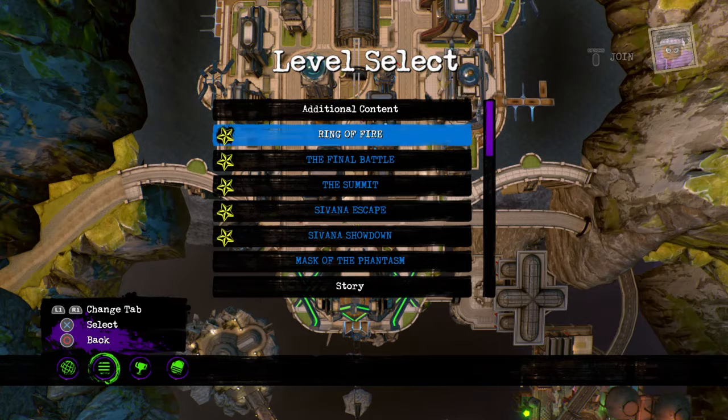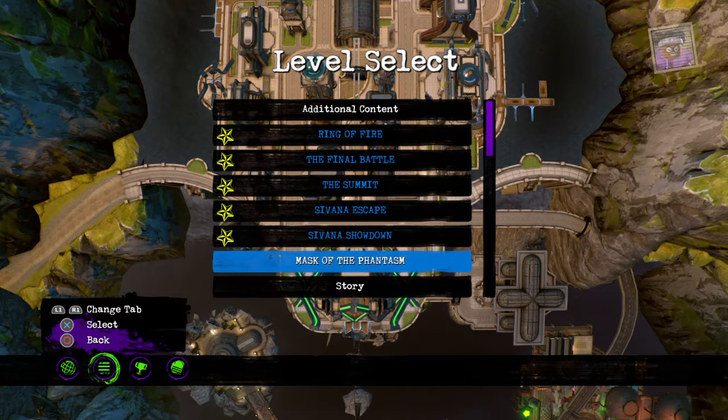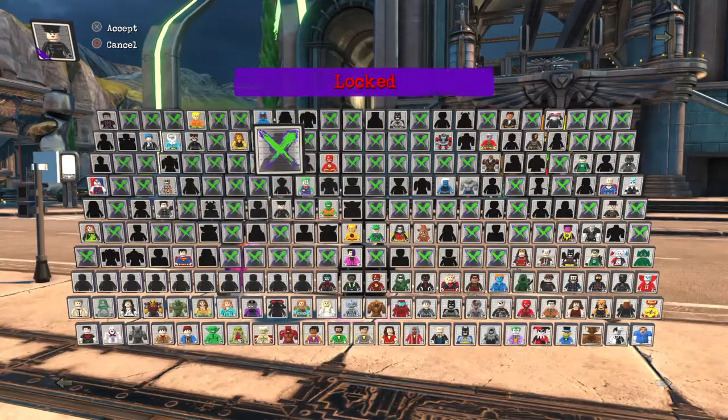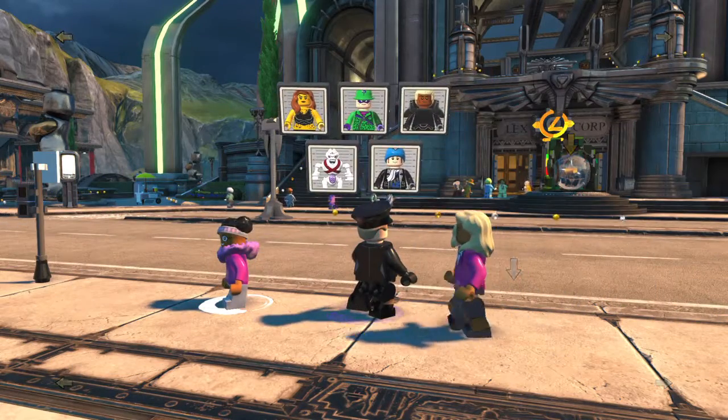Hello everyone and welcome back to another video where today we're continuing our adventure in LEGO DC Supervillains. We're going to be doing Mask of the Phantasm free play. We already got True Villain, which I'm quite surprised we managed to do. We're just missing all 5 minikits and the picture perfect for this level. So yeah, let's be cheaters again.